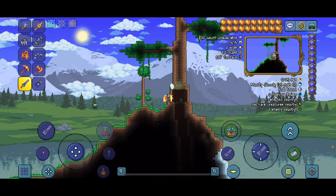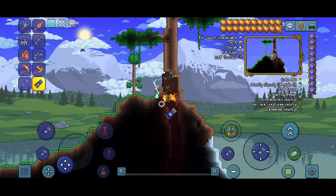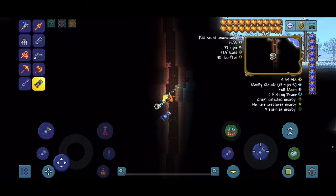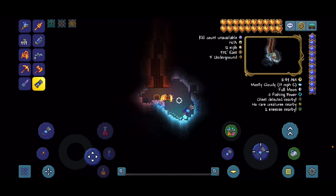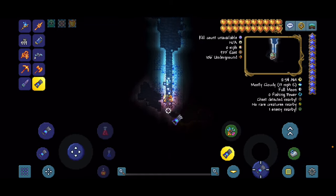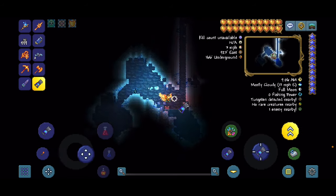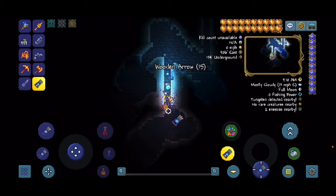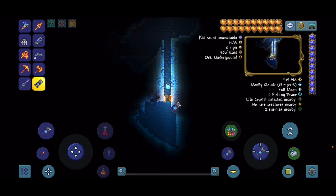You will be met with a big tree. You're going to want to dig into the big tree and then go down inside it. Once you're at the bottom you will see a chest — this isn't what you want, so you can just continue digging down. Once you see the water, you're going to want to go a little bit to the left and then dig down right there.